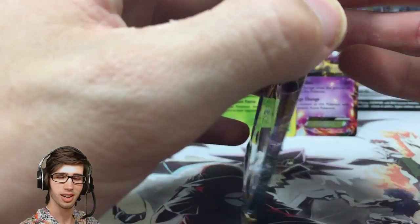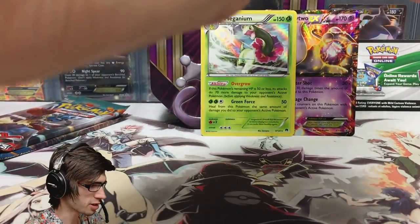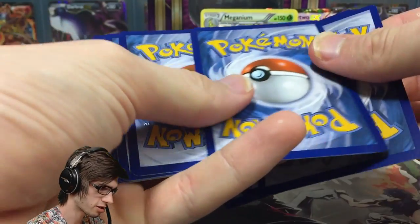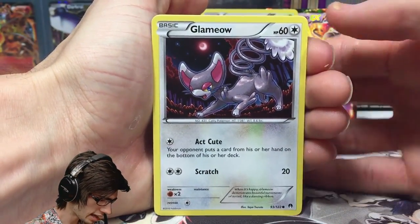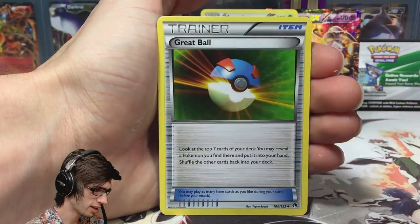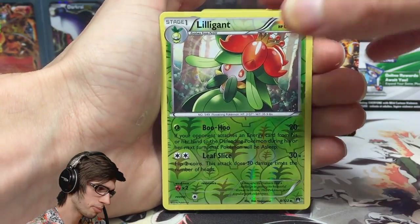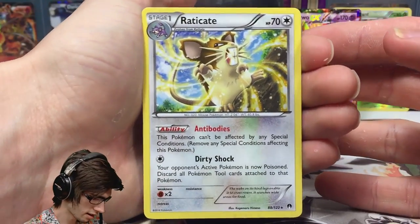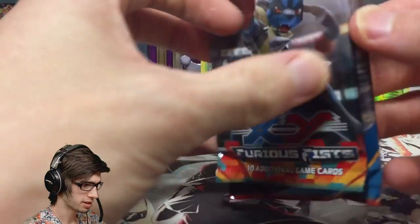Let's see what else this tin has in store — if it stacks up anywhere near as good as the previous two, we've got some power coming. There's the second code of the opening — hiding the Breakpoint codes since they're spoilers. Second Breakpoint pack: Glameow, Phantump, Gible, Shellder, Growlithe, Sceptile Spirit Link, Great Ball, Lapras. We've got a Reverse Rare Lilligant — not bad — and the rare is a Raticate Regular Rare. Raticate has Antibodies and Dirty Shock. Nothing too great out of that second Breakpoint pack, but we still have two packs left.